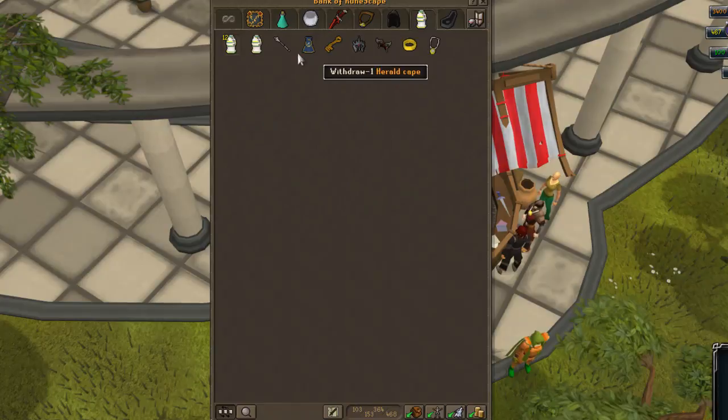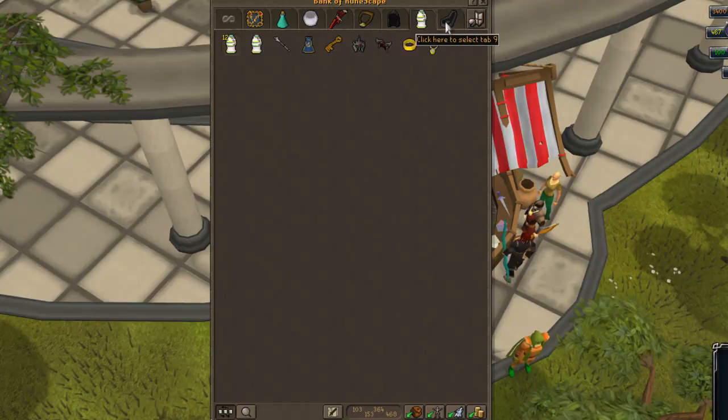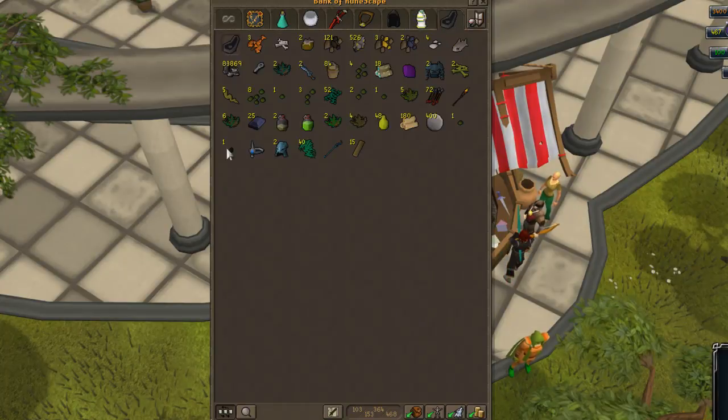Then my free-to-play tab, which has my skull sceptre, my mask of dragon earth, and all the stuff that I never use, except when my membership runs out. And then finally my drop tab, which is worth nothing. But that is my bank.